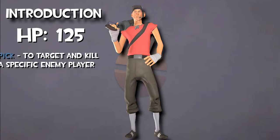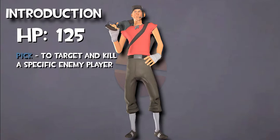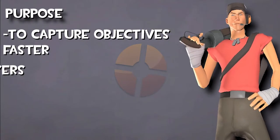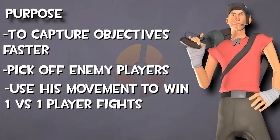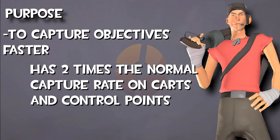Because of his weak health, he is mostly associated as a pick class with the help of his speed and movement. Scout's purpose includes capturing objectives, being able to effectively pick off enemy players, and uses movement to his advantage in fights. He is the only class by default able to capture objectives like control points and carts with twice the capture rate as if he were two players.